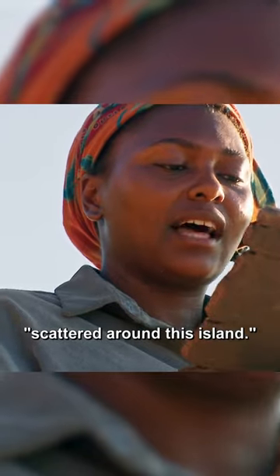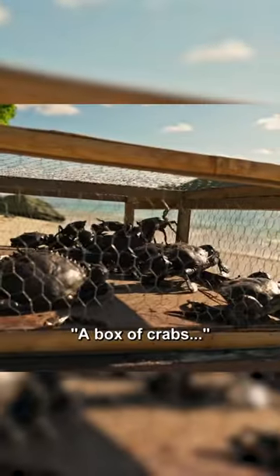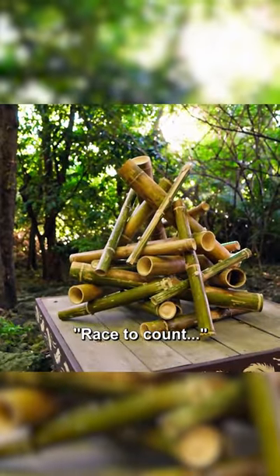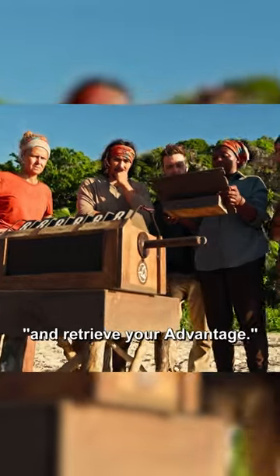There are three stations scattered around this island. Each station contains a set of items: a box of crabs, a pile of coconuts, a stack of bamboo pieces. Race to count the number of items at each station, then use those three numbers to open a combination lock and retrieve your advantage.